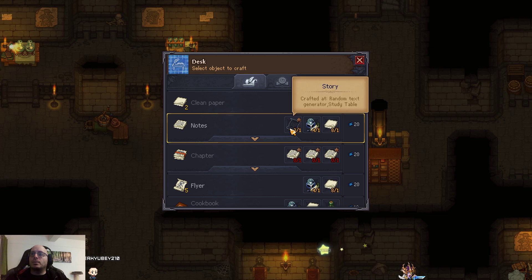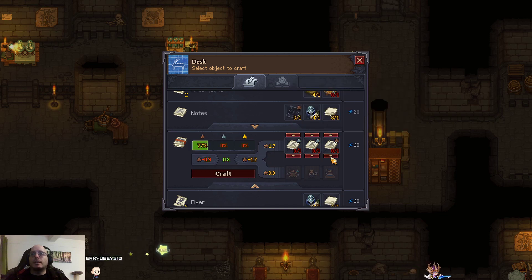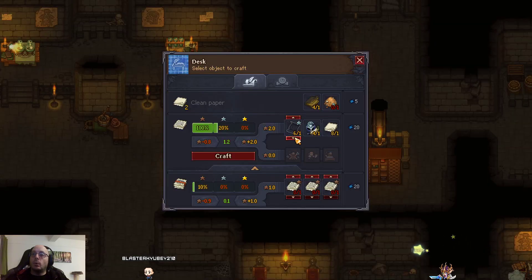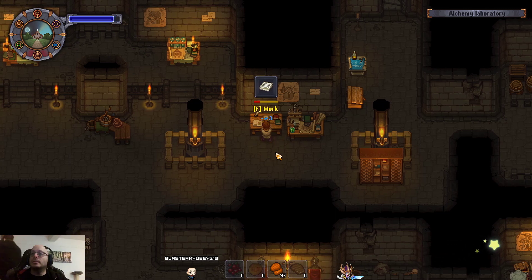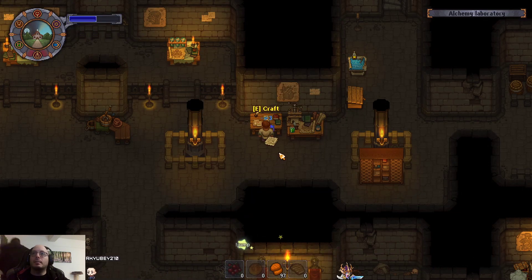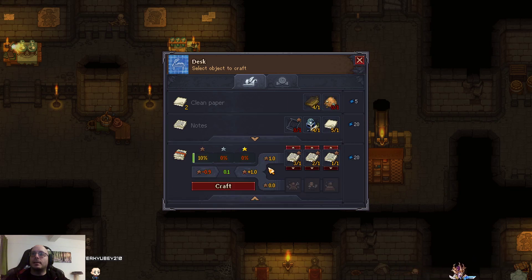Chapter requires notes. If we craft them normally we'll only get bronze notes, but notes require stories — and I have so many silver stories. I can craft three notes, and with those three we can craft a chapter. In the meantime, the watering of the plants is happening.